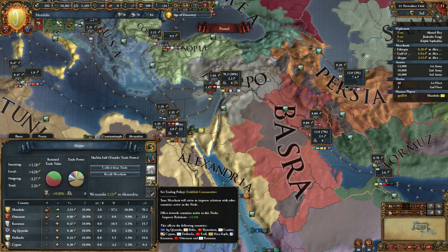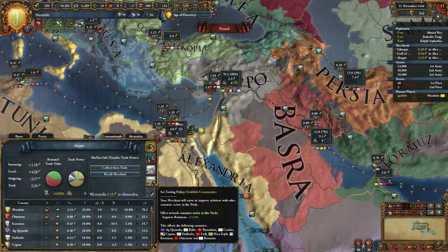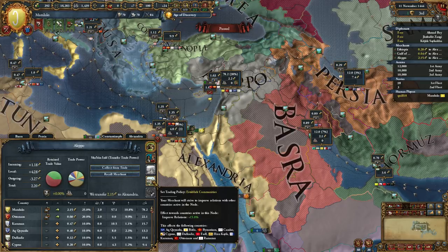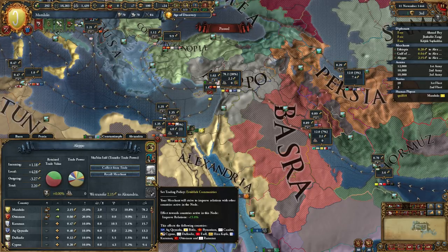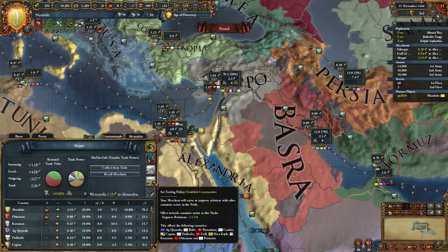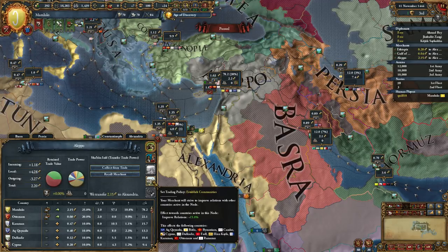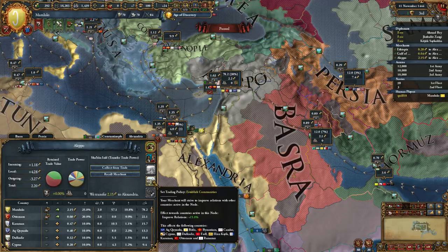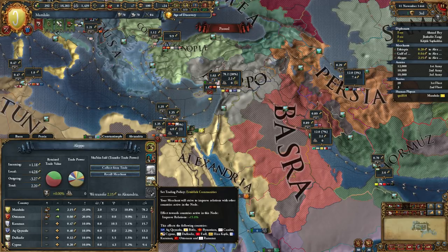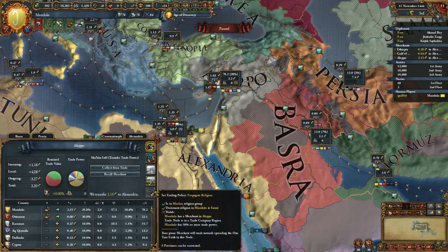You can set your trading policy to establish communities, which gives a boost to improve relations with everyone in this node - really cool. This is a 15% improve relations bonus, which means you still have to send a diplomat there to improve relations, but you will improve a little bit faster. Also, any effect that's decaying, like aggressive expansion for example, will decay faster. It doesn't give you an immediate boost to a relationship - it just makes it easier to get friendlier with them by burning off negative modifiers more quickly.